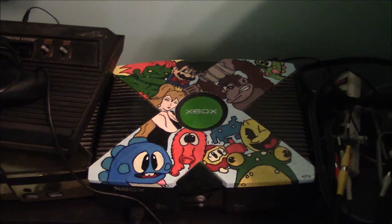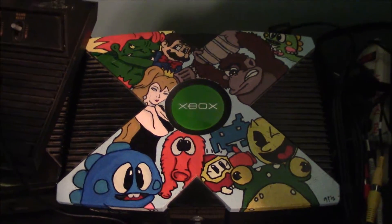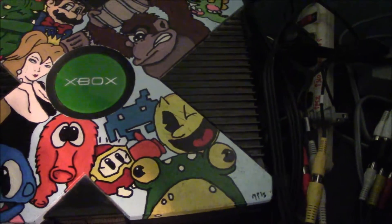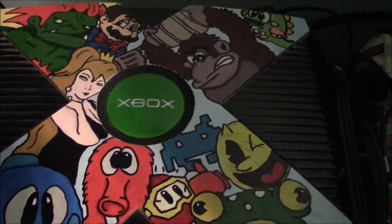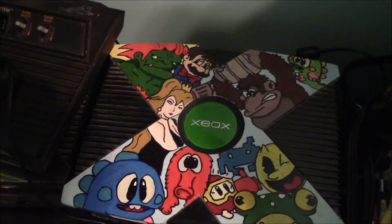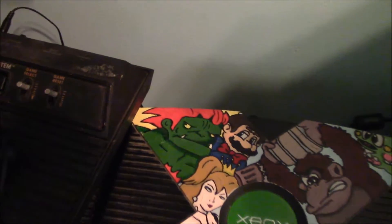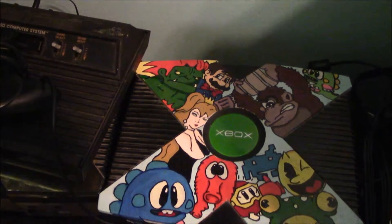This is the artwork — I actually did all of this myself. It features some of my favorite arcade characters. We've got Bub and Bob from Bubble Bobble, Frogger, Pac-Man, Dig Dug, I think they're called Pokeys. Q-Bert, a Space Invader, Princess Daphne from Dragon's Lair — which is kind of funny because I can never get Dragon's Lair to work on my CoinOps. And then Tapper, Donkey Kong, and Blanka from Street Fighter.